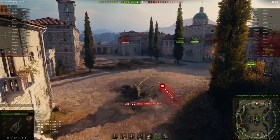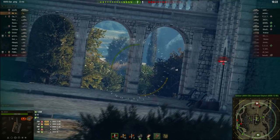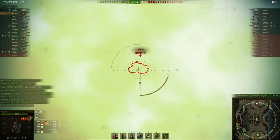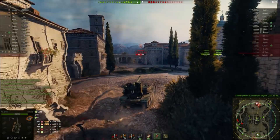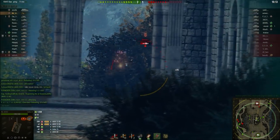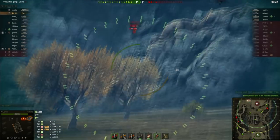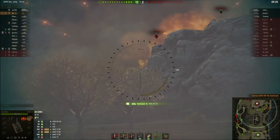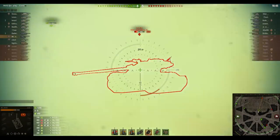Most people think a gun laying drive is wasted on the Grille. They are wrong. The reticle bloom this tank is cursed with, on top of the RNG, has a 50% chance of tricking you into thinking you have Parkinson's. The Grille 15 is a casino on tracks, and you're just as likely to pixel snipe your target as you are to send your shell on a blind date with the birds.